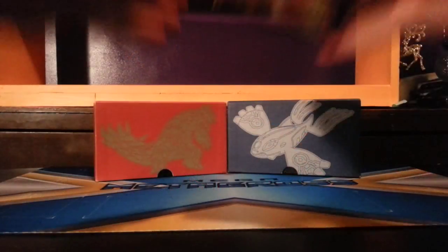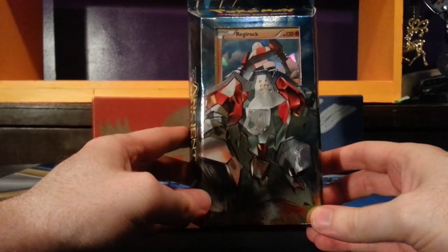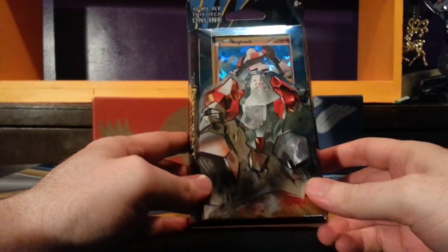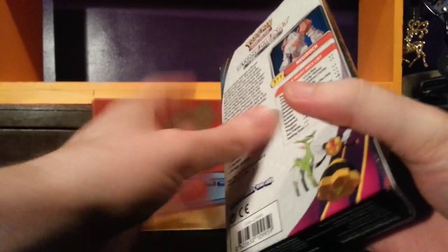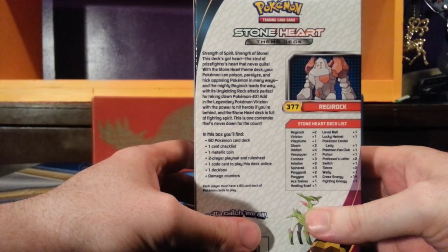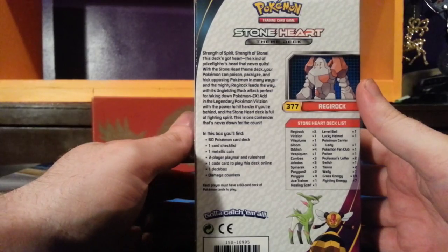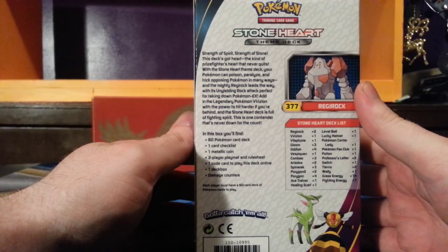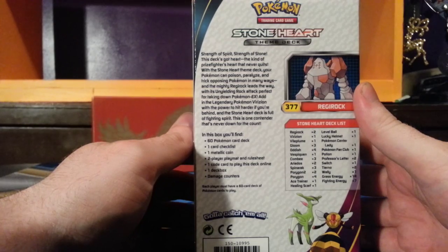Let's get right into it. For the first theme deck, we're going to take a look at Stoneheart, featuring Regirock, one of the Regi trio from the Hoenn region. We can see on the side it's a grass and fighting type theme deck. The back says: Strength of Spirit, Strength of Stone — this deck's got heart, the kind of prizefighter's heart that never quits. With the Stoneheart theme deck, your Pokemon can poison, paralyze, and trick opposing Pokemon in many ways, and the mighty Regirock leads the way with its unyielding rock attack, perfect for taking down Pokemon EX.